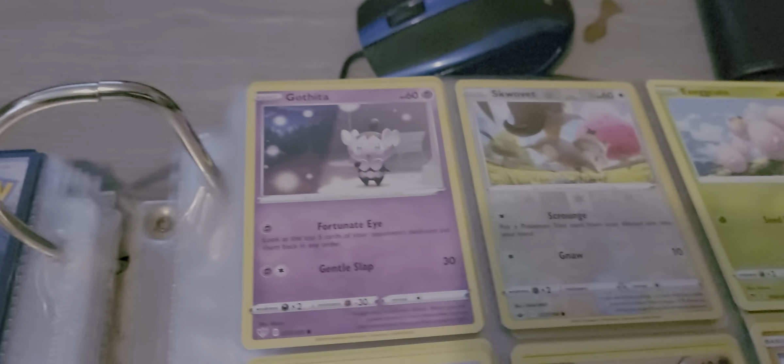Going forward we have Gopheta, with Fortune and Gentleslap. Squavit, with Scrounge and Gnaw. Execute, with Seedbomb.